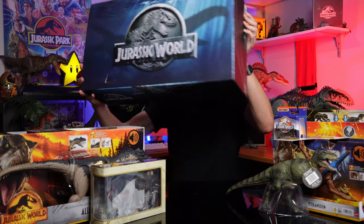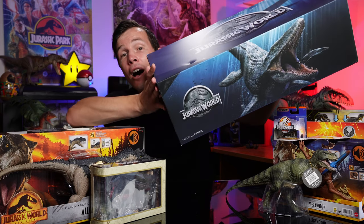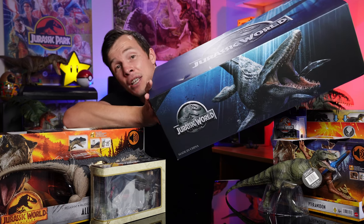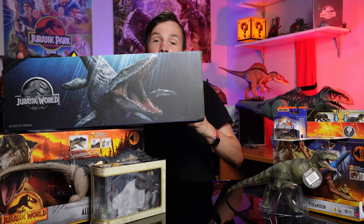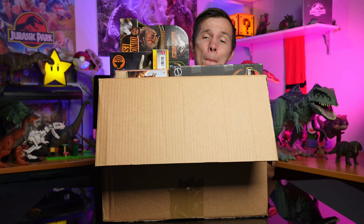The W Dragon Jurassic World Mosasaurus! Check that out. I cannot believe I've gotten my hands on this. This is my second W Dragon figure and they are epic — the most stunning detail. Fully licensed for Jurassic World. I just cannot believe that I've got my hands on this. Look at that beast. My first Mosasaurus as well. I don't have a Mosasaurus — I'm pumped! Monstrous.